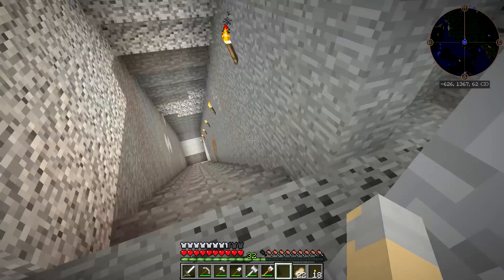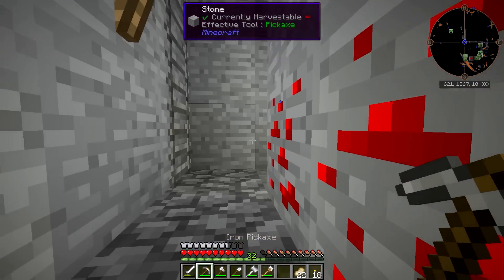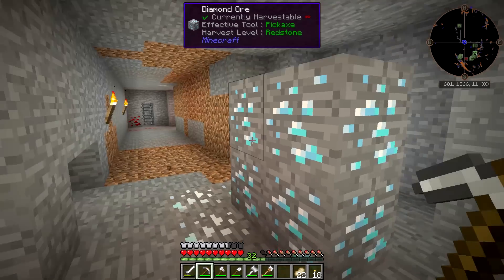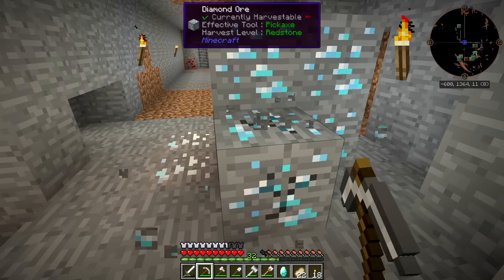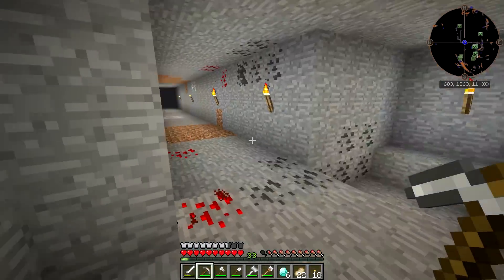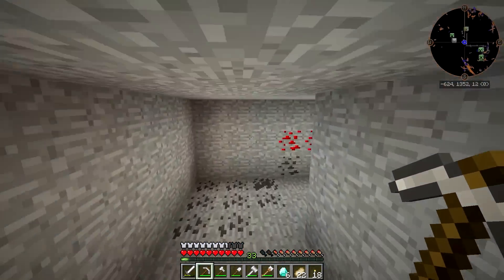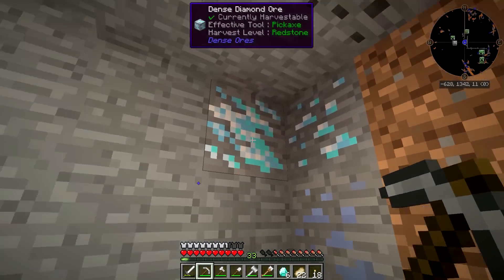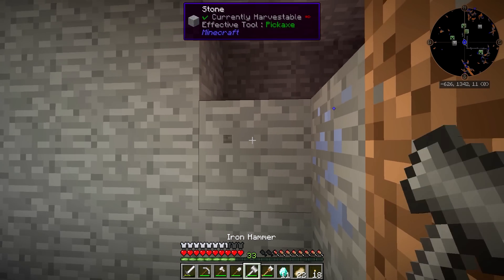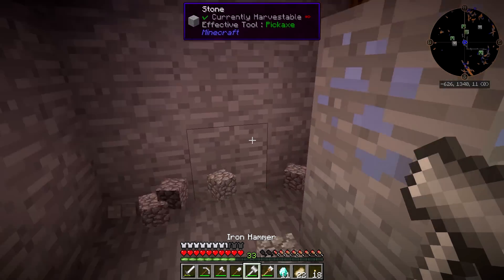We're going to head down to the mines down here because I found some diamonds. These were the first diamonds I found - I saved harvesting them for the first episode. Let's get ourselves some diamonds. That gave us six - not too bad. But I also found some diamonds right over here, and this is a dense diamond ore vein. So that's going to give us even a little bit more, which is great. I think that's all of them.